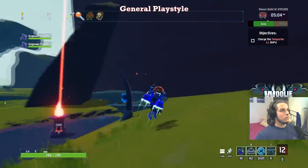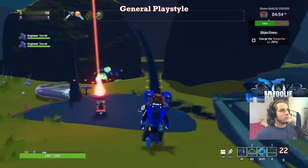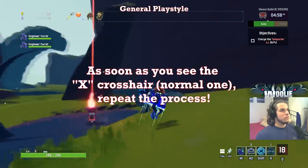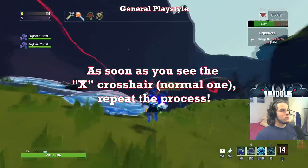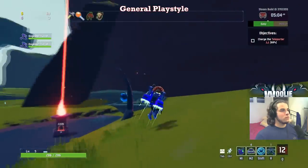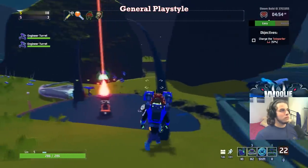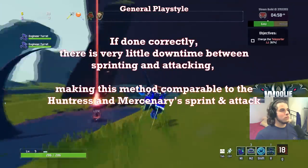Otherwise you can charge the attack to max stacks, let it sit for a second if you need to aim, and then release. You will actually still be sprinting after the initial attack launches, but it doesn't last for very long. So as soon as you see the X crosshair pop back up, this means you are not sprinting — just repeat the process: hold left click, wait a millisecond for the animation and sound to start, then sprint. If you do this as efficiently as possible — and it's really not that hard, you just need to practice for a few minutes — there is very little downtime of sprinting, and it's comparable to the Huntress and the Mercenary in my opinion.